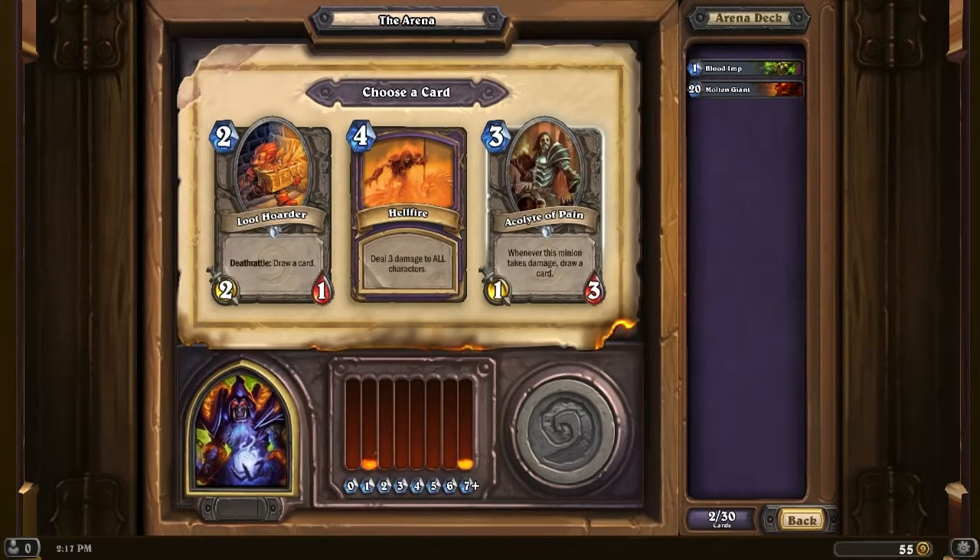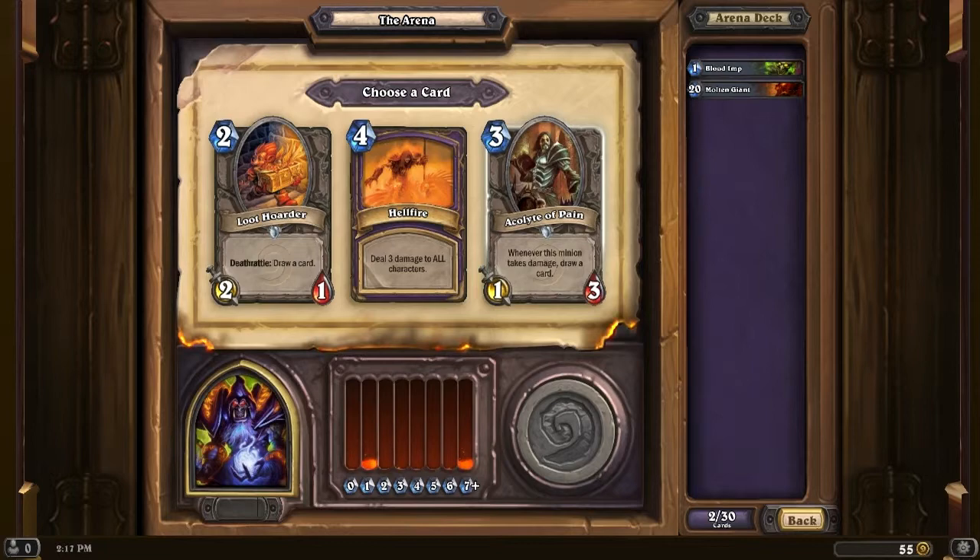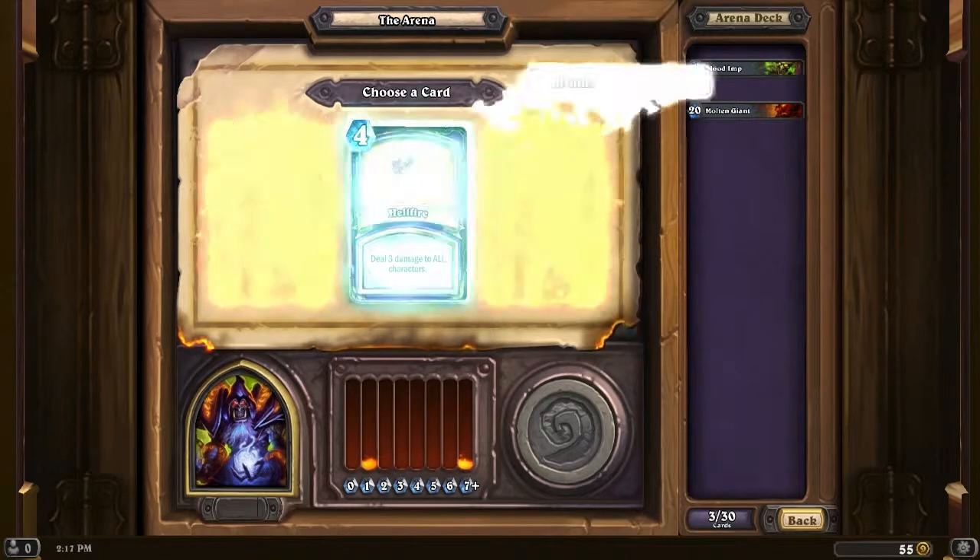Another Hellfire, Acolyte of Pain, and Loot Hoarder. Because of the hero power, I am going to consider the other options. Loot Hoarder is cool for card draw — kill something or have it killed and it draws. Acolyte of Pain draws a card every time it takes damage. But the Hellfire option is available between these, so let's take the Hellfire.